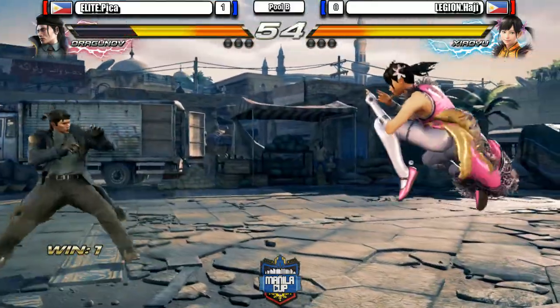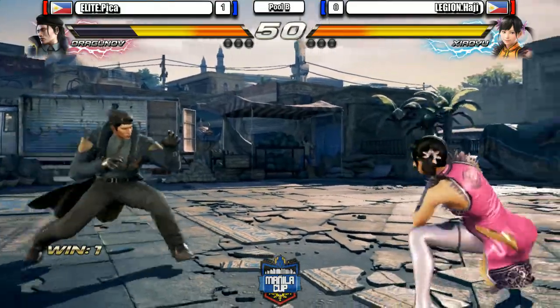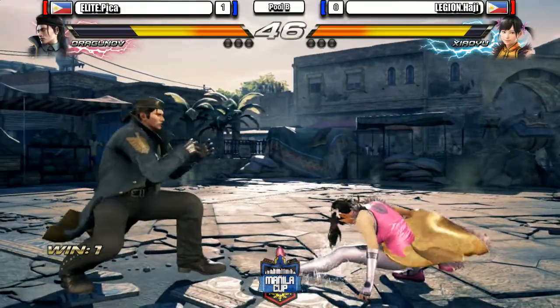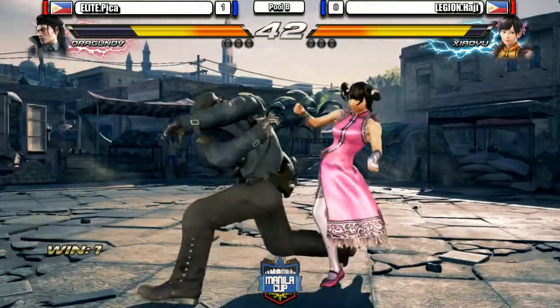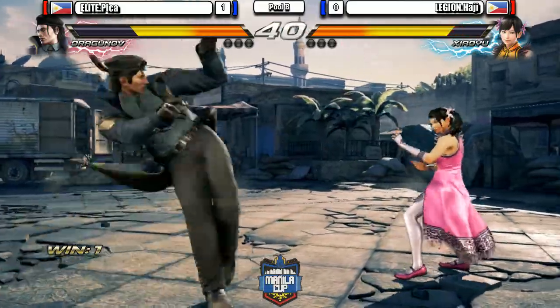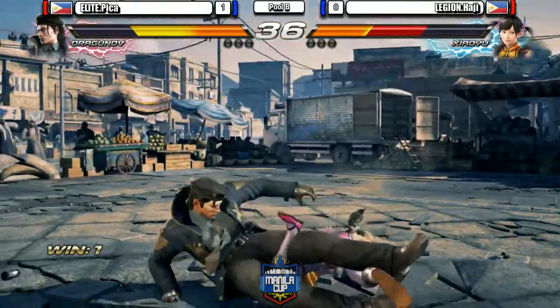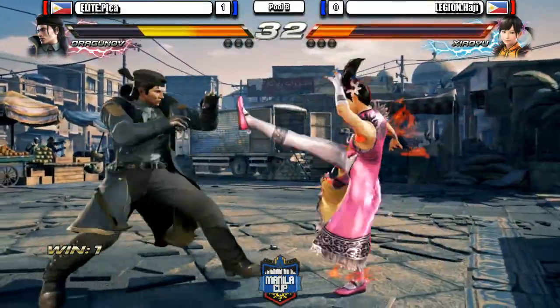Legion Haji making the switch — wow, to Xiaoyu. He uses Ling. Let's see if this change will be in his favor. Ducking in back turn — he has the shenanigans. Presenting the rear. Down 2. Razor. Double lifting palms. And there's another good part about that move — a counter hit will net you huge damage.